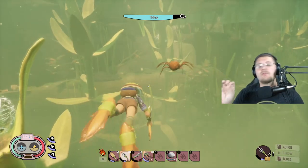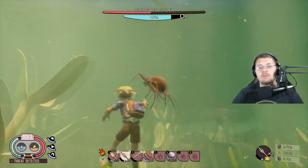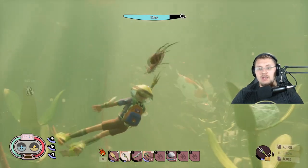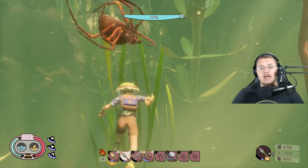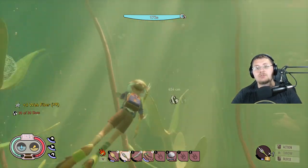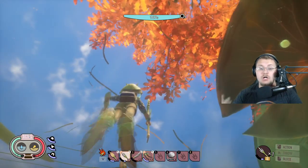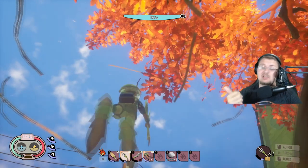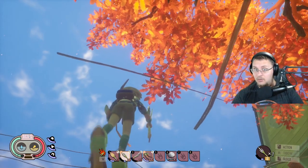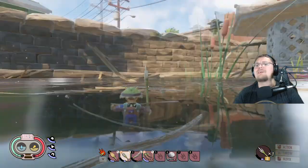Best tips for fighting the Diving Bell Spiders: start your attack from behind, attack twice, and then swim away. Get them to follow you, then go back in and attack from behind again. It's really easy to kill these guys, especially with the bone trident. The bone trident is the best weapon because the only three weapon types you can use underwater are spears and tridents, daggers — which includes the Spider Fang Dagger — and the shovel. Don't try to kill anything with a shovel though; that's just a huge waste of time.